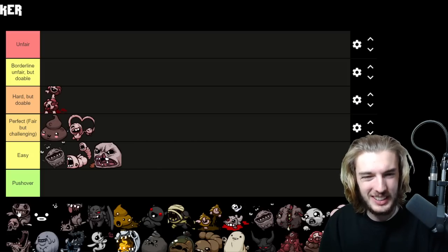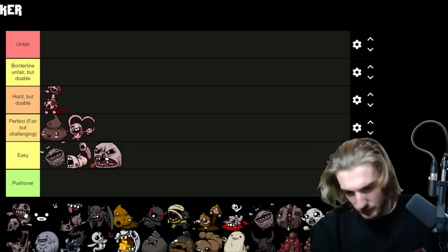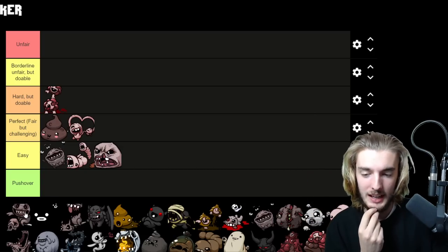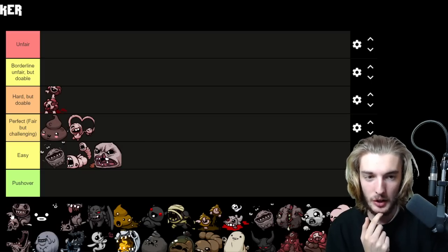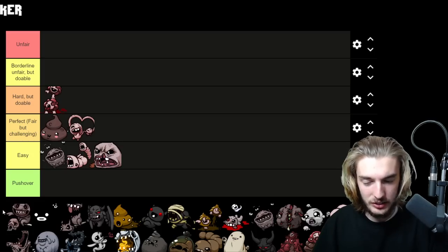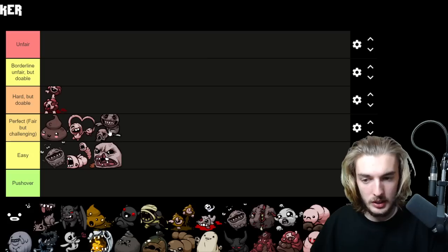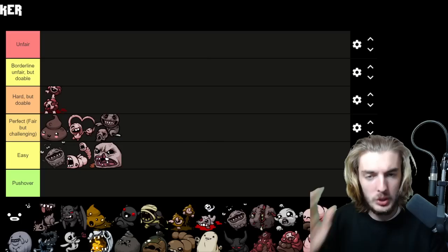Famine — I've had runs where he's really screwed me over with bad items and a five-minute fight. But he only has three attacks: dash, spawn fly, or in second phase just shoot at you. All of these are very easily telegraphed and his dashing is pretty controlled. We're putting him in Perfect and Fair. If you start with a really bad Eden run he can do a number on you, but generally speaking he's not that bad.